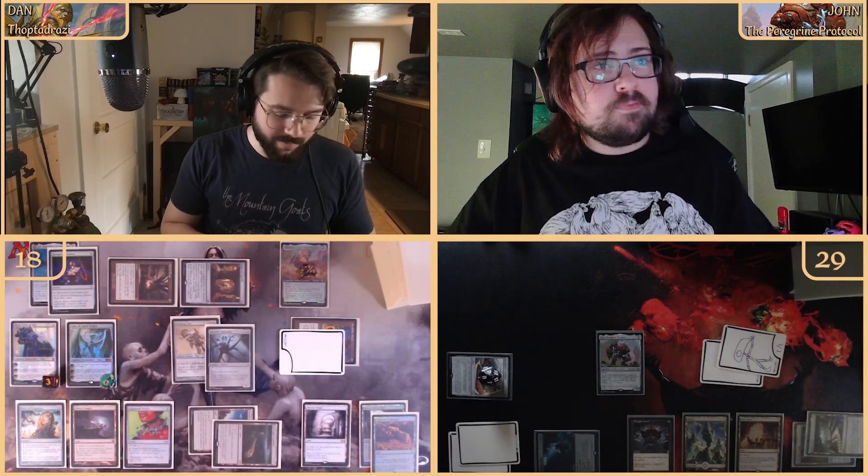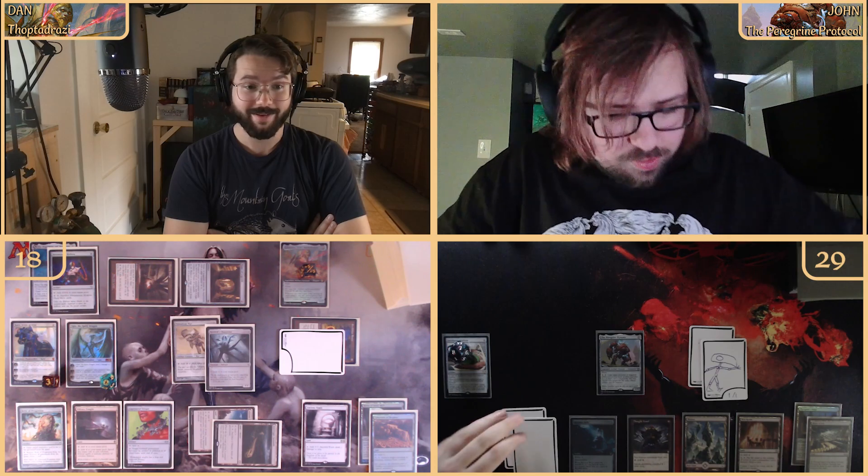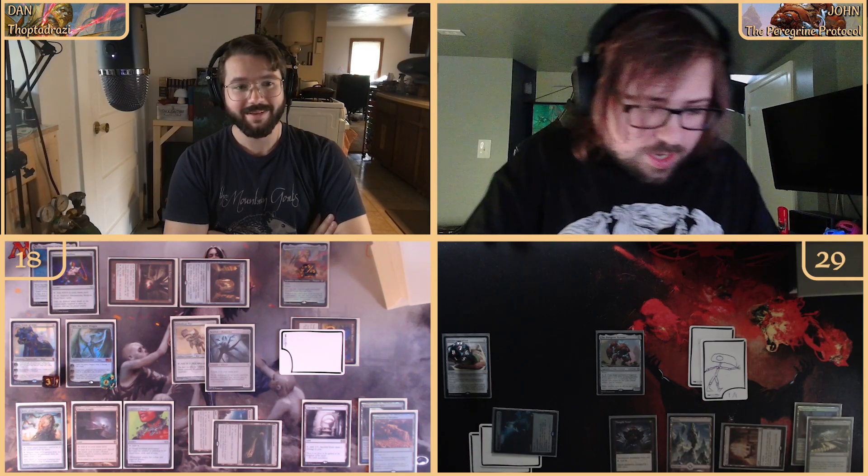We pass the turn hesitantly. You're in a much better spot than I was hoping. We almost died — it was close. We untap, draw, take that terrible draw on the chin, and finally use the War Room — tapping three, paying zero life since our commander is colorless — and draw a card: Reliquary Tower.